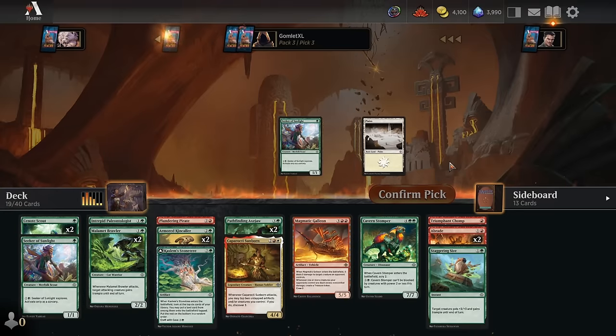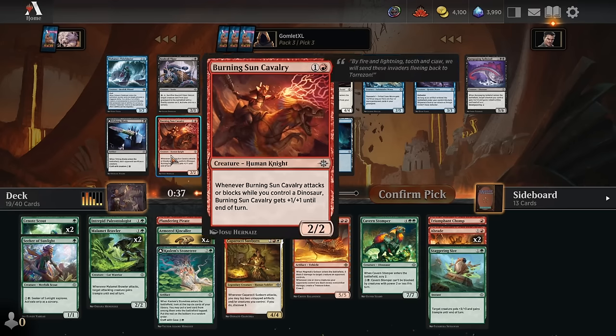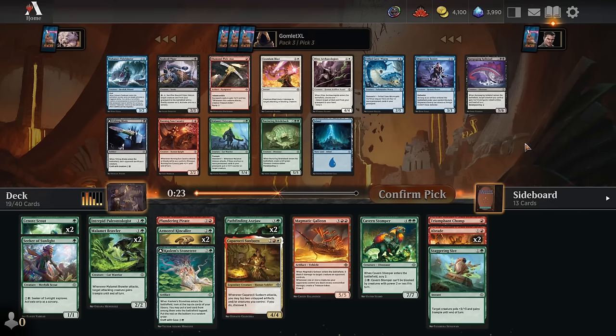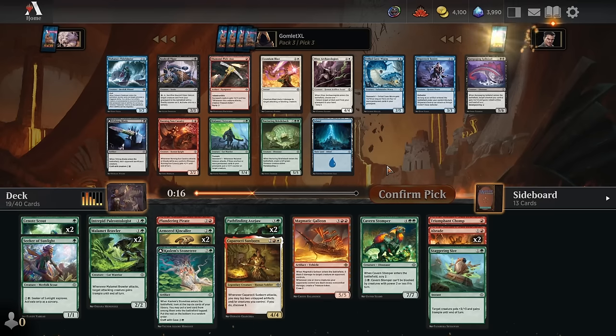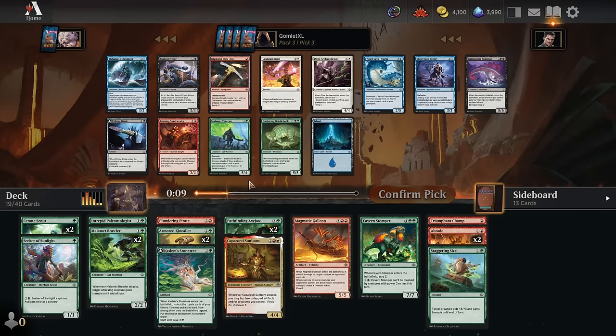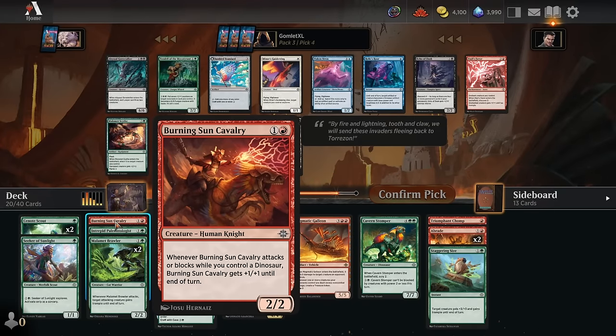Pick 3 competition is fierce between Bristleback, Pickaxe, and Cavalry. With the curve, we have 3 two-drops right now and might want more. This Cavalry in a dedicated dinosaurs deck is relatively consistently a 2-mana 3-3, which is pretty nice. Pick 4, we've got the Tendril of the Mycotyrant — a 2-mana 2-2, but if you make it to 7 mana you get to start turning all your lands into 7-7s one by one. There's also a Tali's Favor which always discovers 3 when you play it. I'll try out the Tendril here.